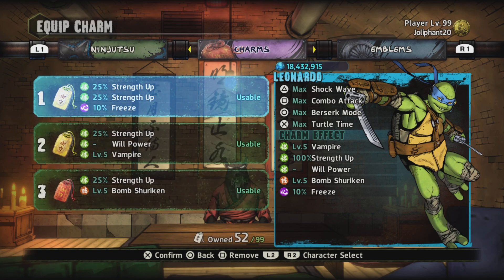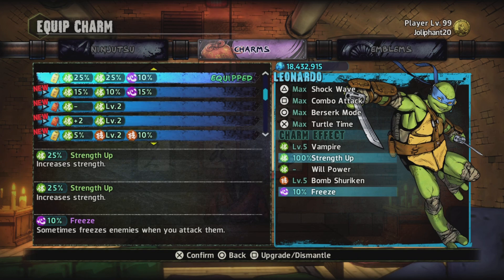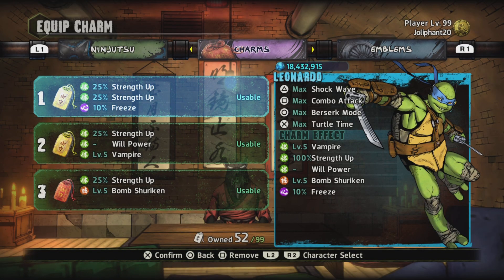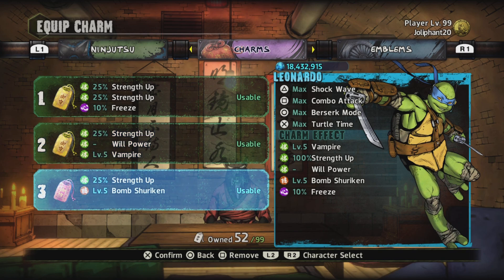For the charms we will be using, the first is 50 Strength Up, which helps Leo's strength when doing the spin move. And if I were y'all, I would get a Berserk Drink in order to beat the bosses easily. For this one, all we need is Bomb Shirking and Strength Up. That's all for Leo.